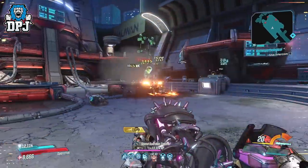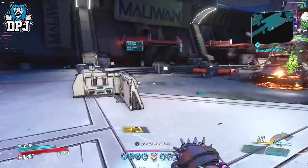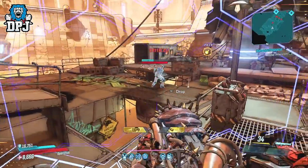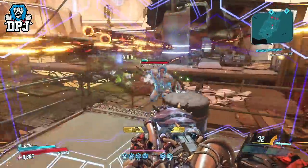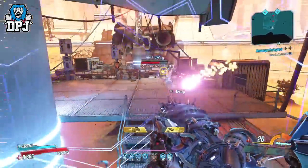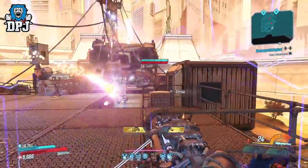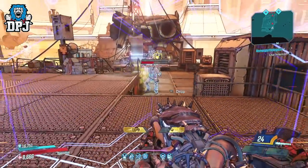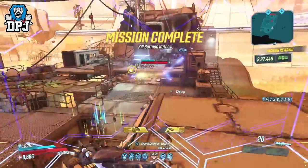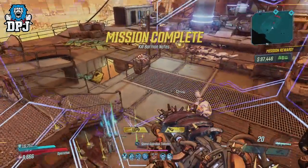Now this CLV Zooka comes into its own in terms of DPS, whether that is against a single target enemy or against a group. The only issue is the fact it runs out of ammo way too quickly when used like this, which is a shame. But it will still deal as much damage if not more than previous launchers covered in this video in much less time, which means there is purpose for this in the game. Wanna kill something quick? This is your answer.